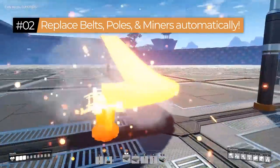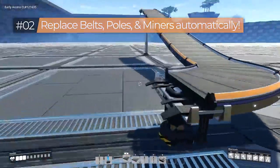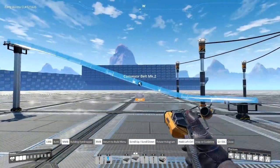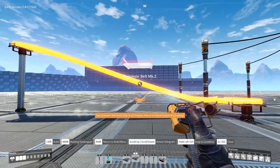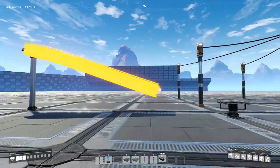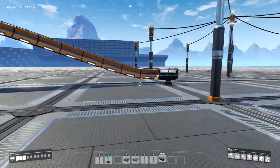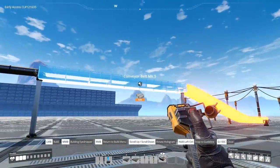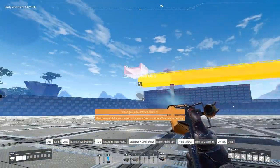Tip number two: you can replace belts, conveyor lifts, power poles, and miners automatically without rebuilding them. Just select a belt of a different tier, scroll over the belt you want to change, and click. This allows you to replace your belts, power poles, and miners much more quickly without having to deconstruct and recreate them.